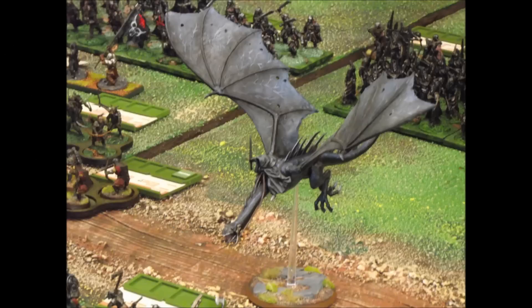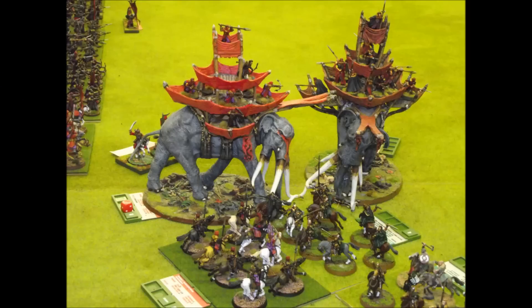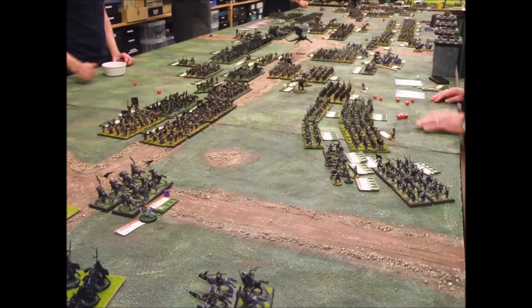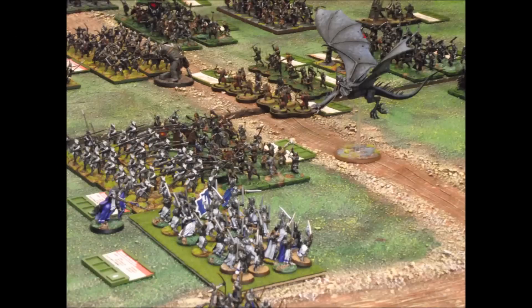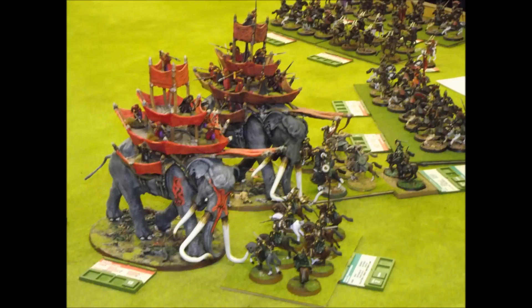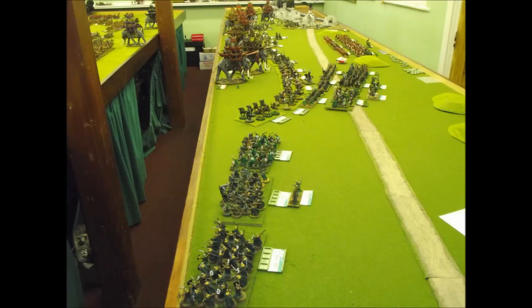Here again we see the Mumakil now supporting the orc attack outside Minas Tirith, with a couple of Nazgul joining in on the fight. The Rohirrim royal guard get into the action and manage to disrupt and drive back a couple of the Mumakil, which is really just buying time for Gandalf and the ring party to get themselves together and get off the table. The battle is just one huge arm wrestle - going backwards and forwards with lots of units constantly being destroyed. The Rohirrim have completely surrendered their right flank; there's no point defending the whole length of the table as they just don't have the troops.